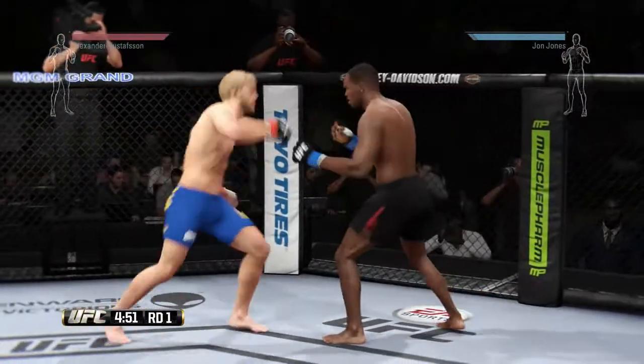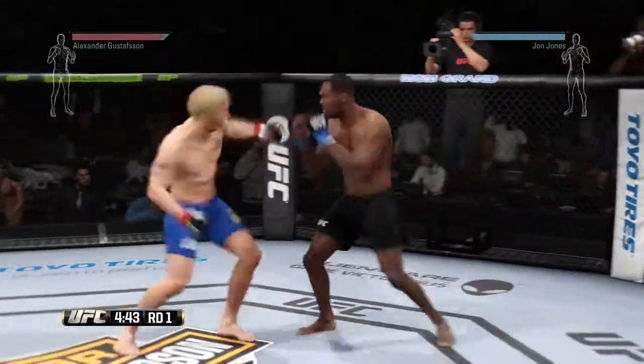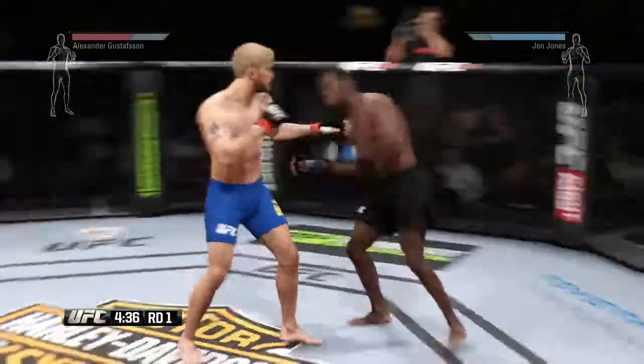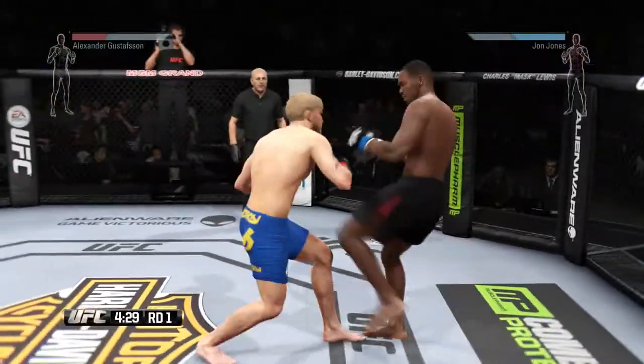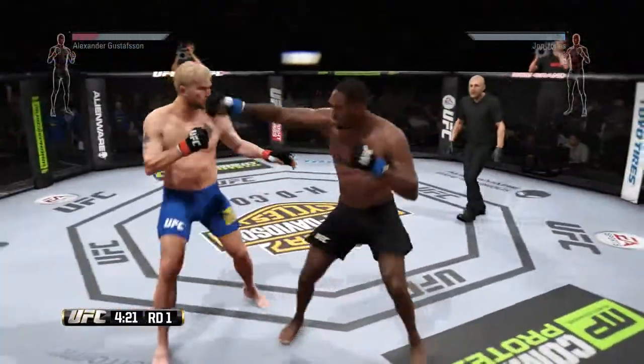He did a great job blocking that big kick. He tries for the single leg takedown but doesn't get it. Swing and a miss with the right hook. He connects with the right. Body kick, look at that — that's a big kick. This fight kicked off with a brawl.